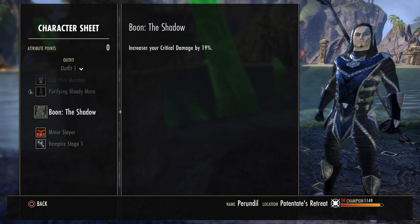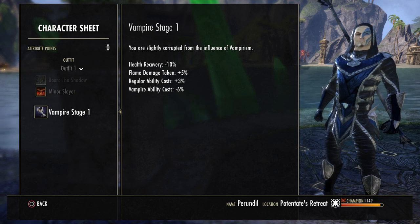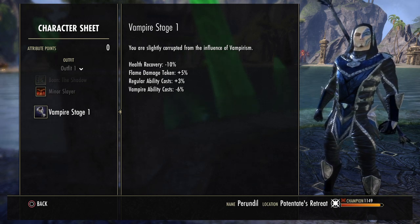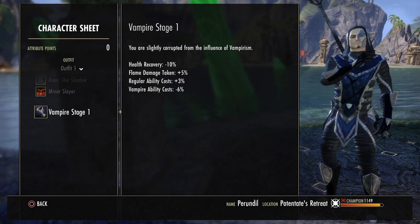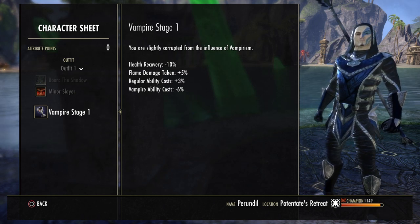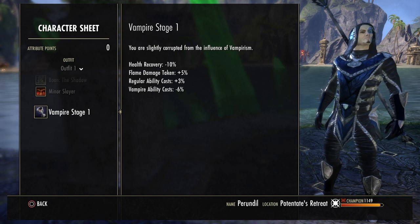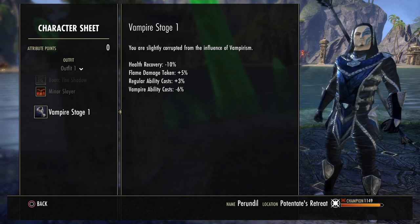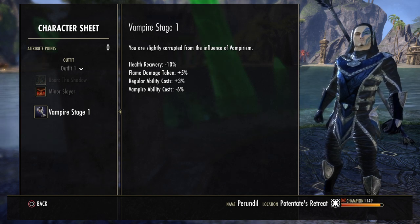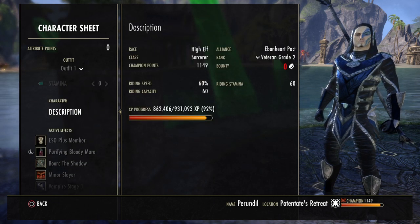We're using the Shadow Mundus Stone for increased critical damage, since our crit chance is almost 70% — so we're going to crit a lot and the damage will be higher. We're always at vampire stage one, which reduces health recovery by 10% and makes regular abilities cost 3% more, while vampire abilities cost 6% less. We're not actually using any vampire abilities on this four-man and solo version, but you can still easily be a vampire because the 3% cost increase is canceled out by heavy attacking a little bit and having a skill that increases magicka recovery. You can easily be a stage one vampire on a magicka sorcerer for four-man, solo, and even trial content.